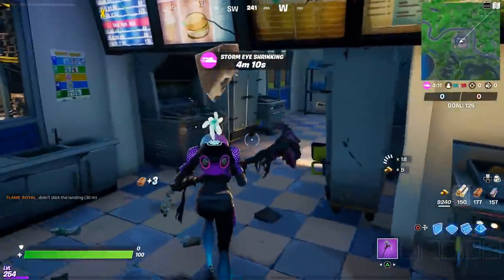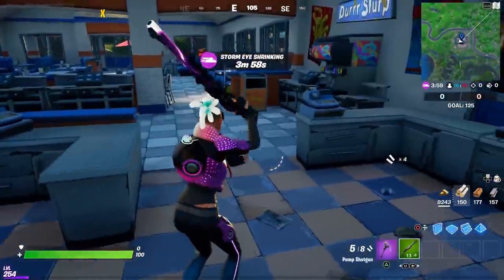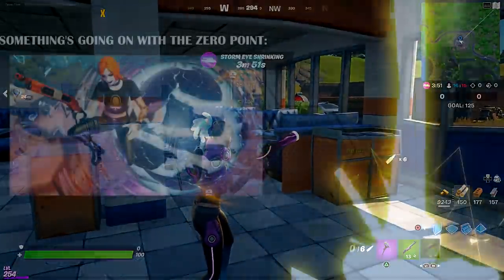So that was pretty easy. Those are both locations: one in Craggy Cliffs, the other one right here at the Dur Burger right next to Log Jam. Hope you enjoyed this video — a like is always appreciated, and don't forget to use my support-a-creator code which is Tabertime.